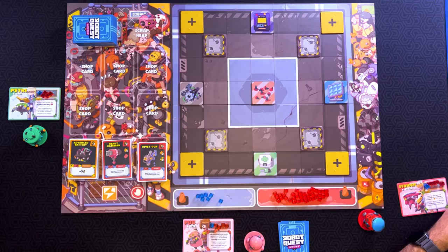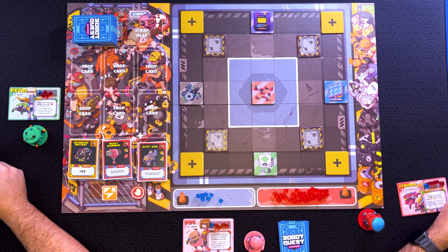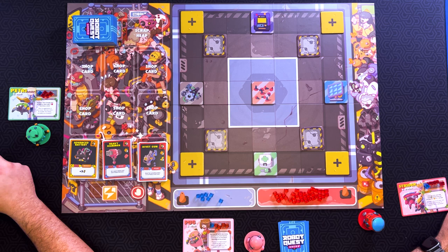Hello everyone, welcome to Rock Shire Gaming. My name is Eric. I'm Melina. And I'm the third wheel. And today we are going to be playing a three-player game of Robot Quest Arena. So I will be playing as Petrie and Jari. Oh, we're introducing our characters.